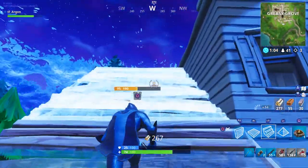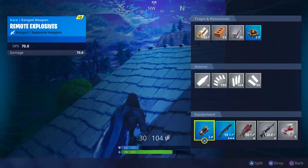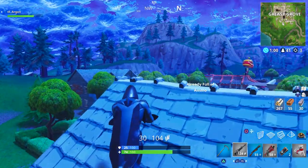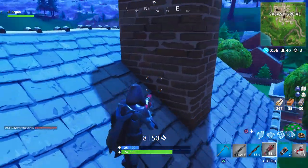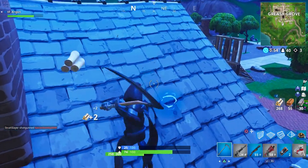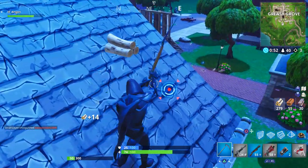They've also reduced the maximum amount of unloaded rocket ammo to 12. This is going to be a major impact to the way RPGs can be used, so nobody can really spam them at you unless they have more than one on your team. So that's pretty cool if you were having problems with those in the end game.